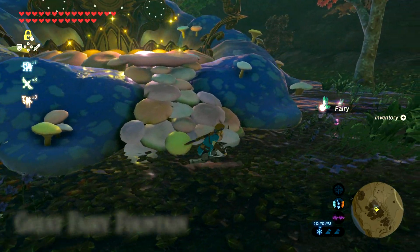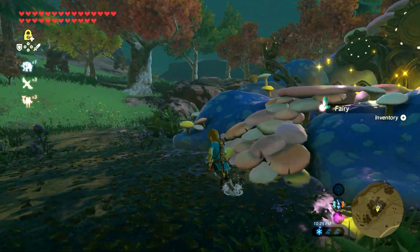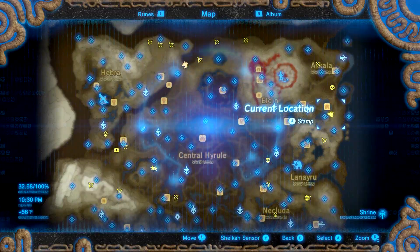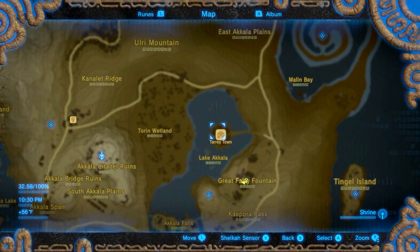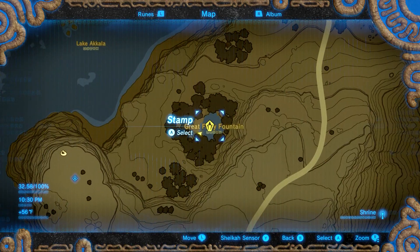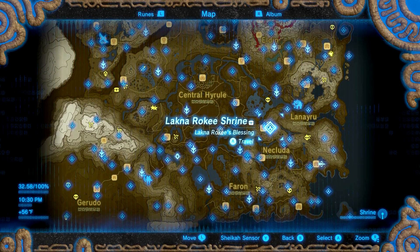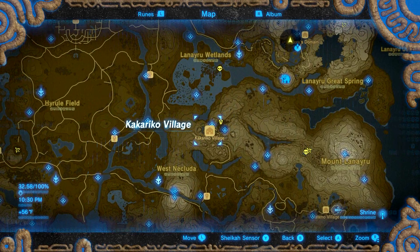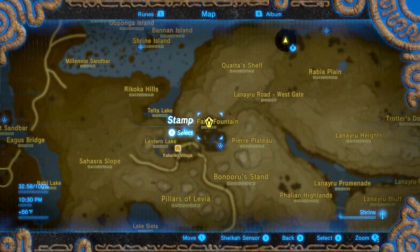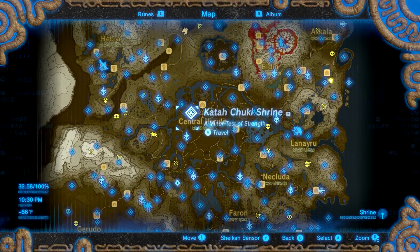I'm going to give you all the great fairy fountain locations. I have all of them labeled with a diamond stamp on the map. The first one is right next to Tari Town, which is right here in the middle of this lake. Another location is probably the first one you'll come across in early game - it's right next to Kakariko Village, in this little forest right here near the shrine.